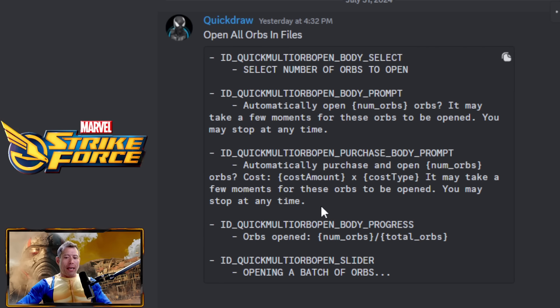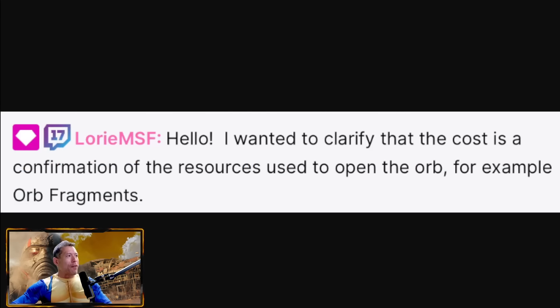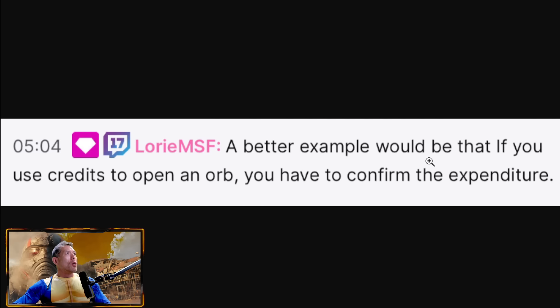The data mine says: 'Automatically purchase and open X amount of orbs — cost, cost amount, cost type. It may take a few moments for these orbs to open. You may stop at any time.' Now 'cost' would indicate gold or some kind of currency, but we got clarification: the cost is a confirmation of resources used to open — for example, orb fragments. A better example would be that if you use credits to open an orb, you have to confirm that expenditure.